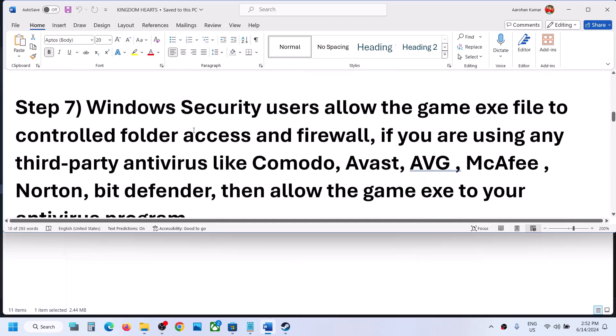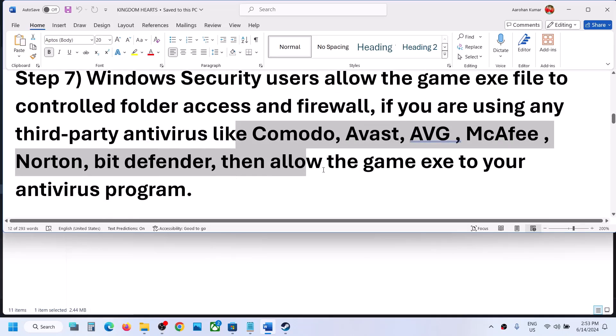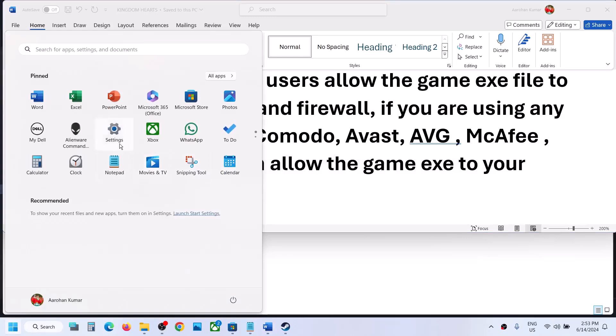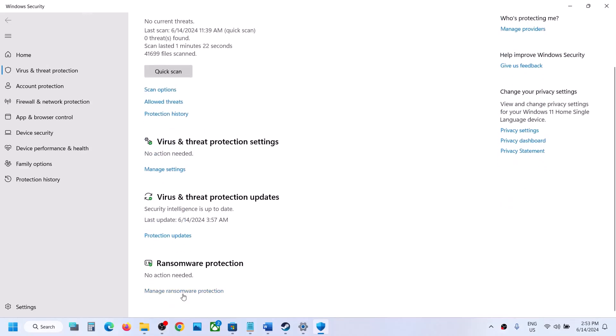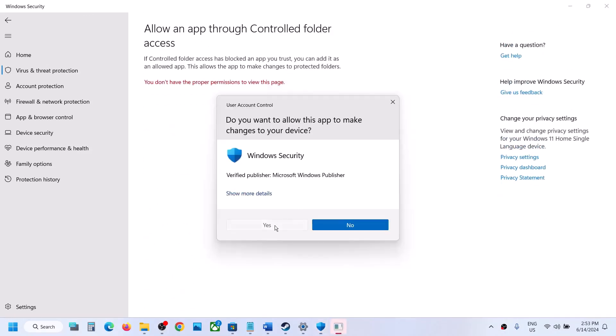The next step is to handle your antivirus. If you have a third-party antivirus like Avast, Norton, Bitdefender, or Comodo, allow the game EXE file in your antivirus program. If you are using Windows Security, go to Windows Settings, then Privacy and Security (Windows 11) or Update and Security (Windows 10), then click Windows Security, then Virus and Threat Protection. Scroll down and click Manage Ransomware Protection, then click Allow an App through Controlled Folder Access and click Yes.